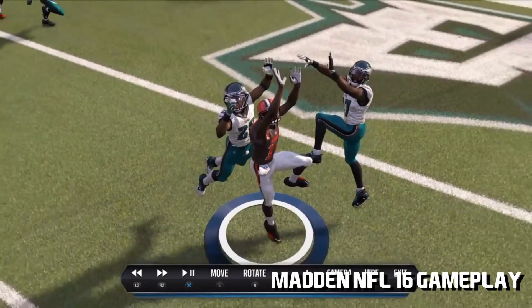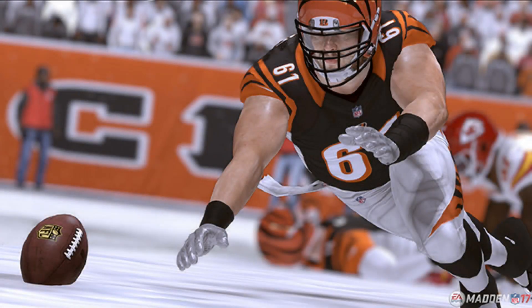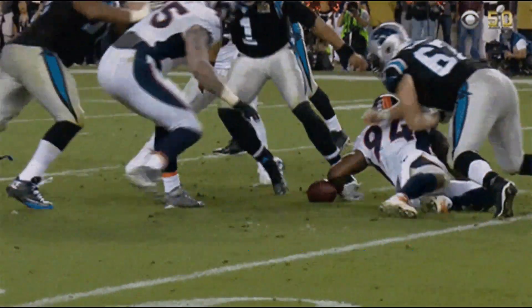The new ball mechanics make recovering a loose ball look so much more organic as players dive and fight for a fumble. It has a randomness to it in the same way a fumble recovery does in real life. They just need to add a Cam Newton 'I don't want no parts of this' button for quarterbacks who want to opt out of going for the fumble.